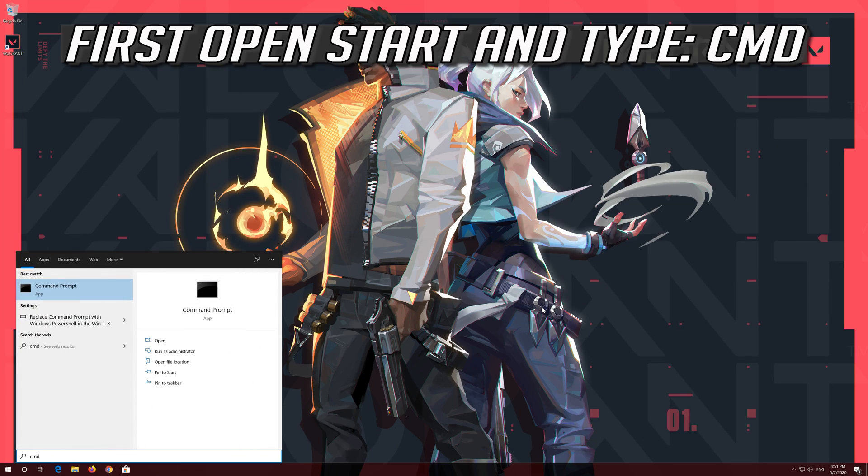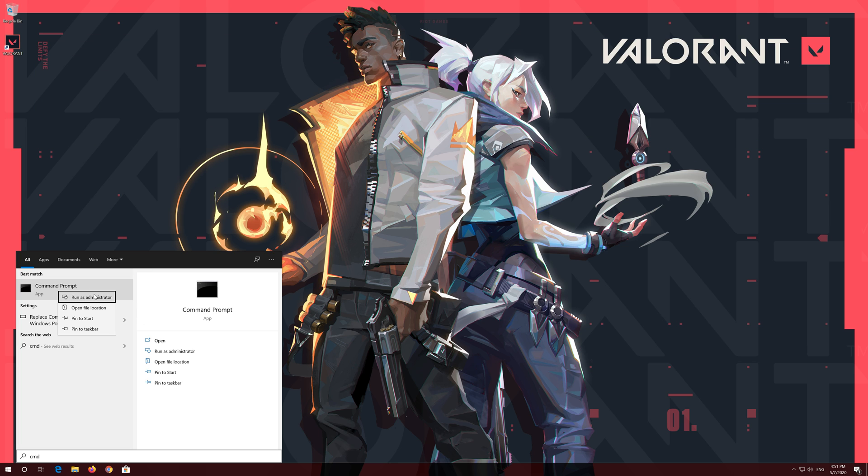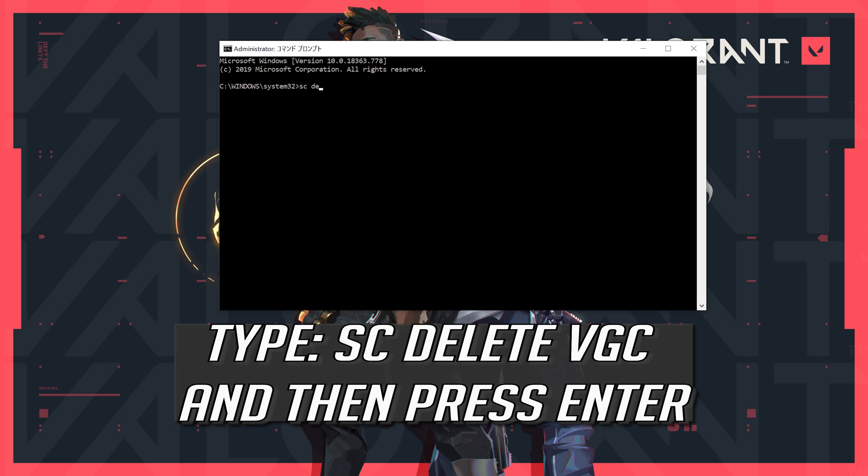First open Start and type CMD. Right click it and select Run as Administrator. Press Yes. Type SC Delete VGC and then press Enter.